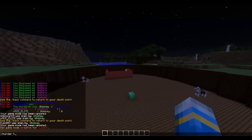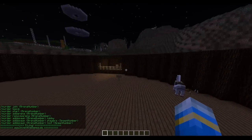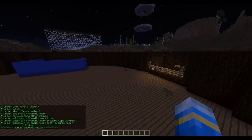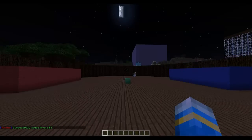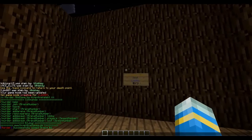The main command is obviously 'murder' and you want to add 'help' afterwards to show you all the commands. We're going to use this arena which I used for Backbone. First of all we're going to want to add an arena — this is numerical — so 'murder add arena 2'. Now we have to do a few things; let's add a lobby: 'murder add spawn 2 lobby'.